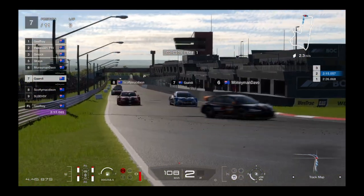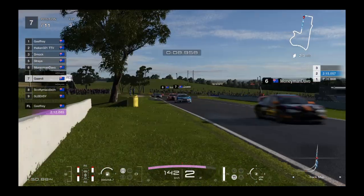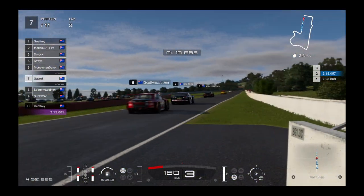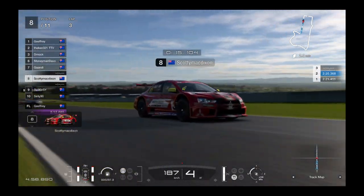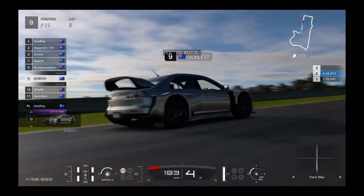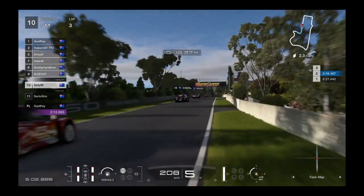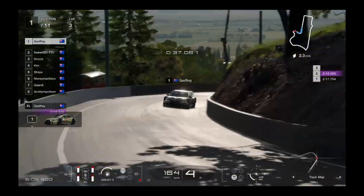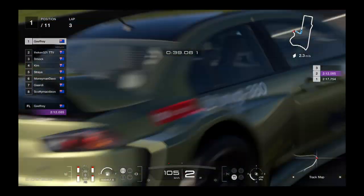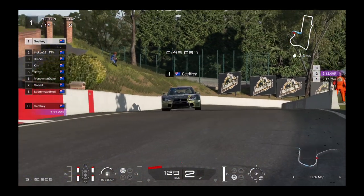Gandy on the Softs gets up the inside with the dominant tyre — you'd expect he'd be able to make that move easily. Geoffrey records the first fastest lap of 2:12. It's a little rough.